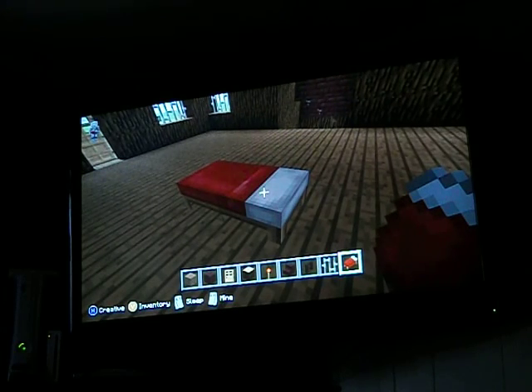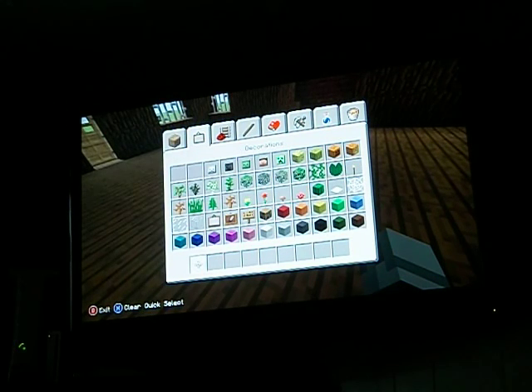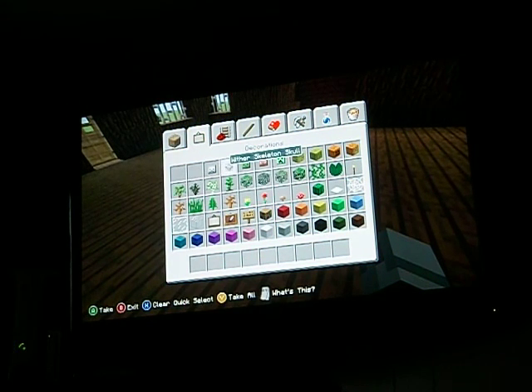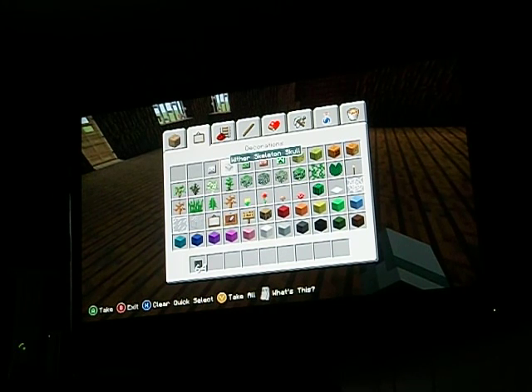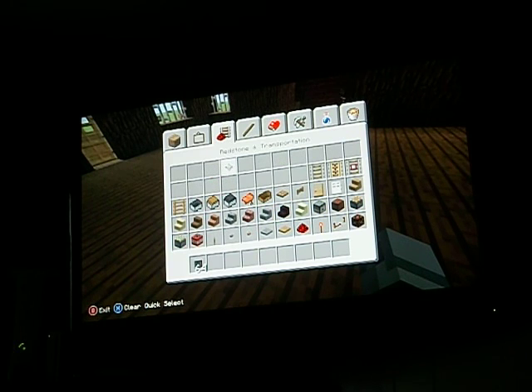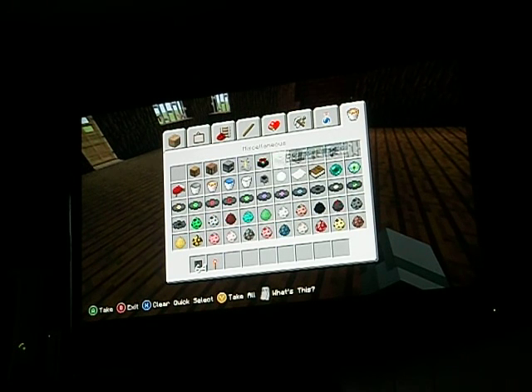For this you need to clear your inventory. You need to get wither skeleton skulls, redstone torches. This is all optional — this is just to make it look a little bit more horror-like. So you need a jukebox, a chest, and Music Disc 11.